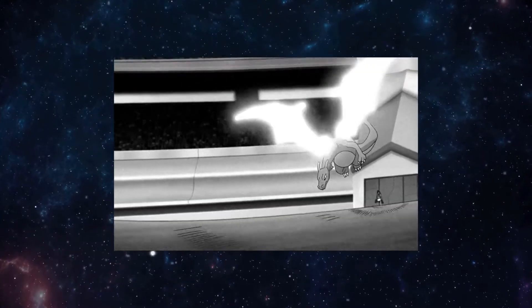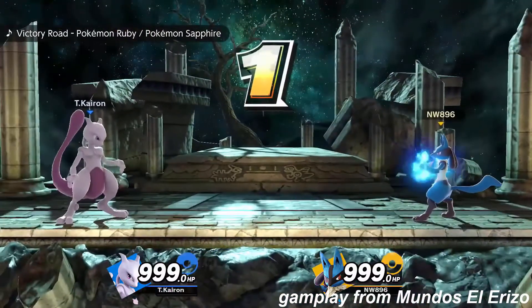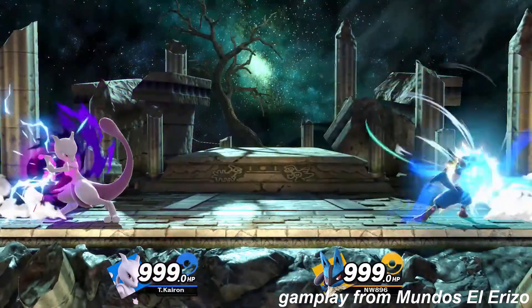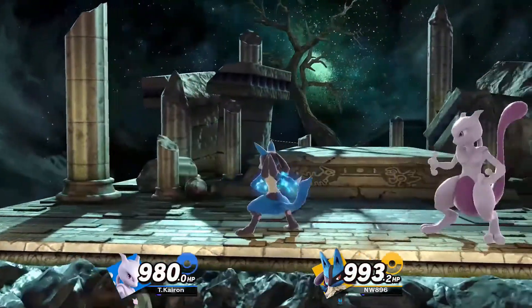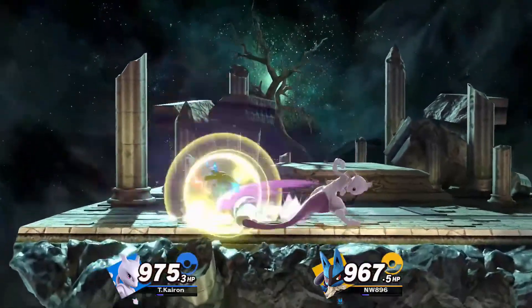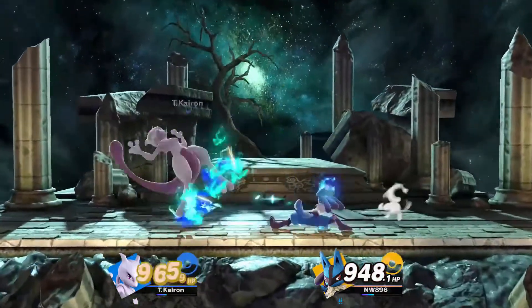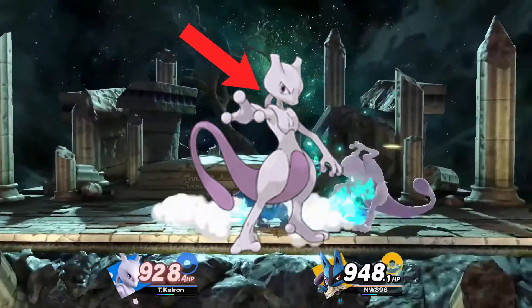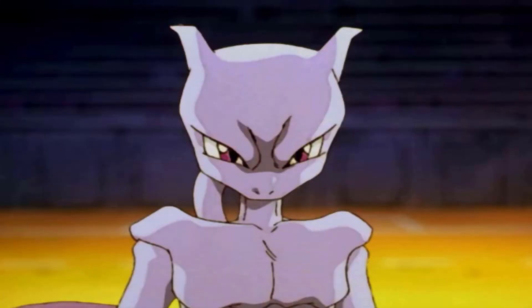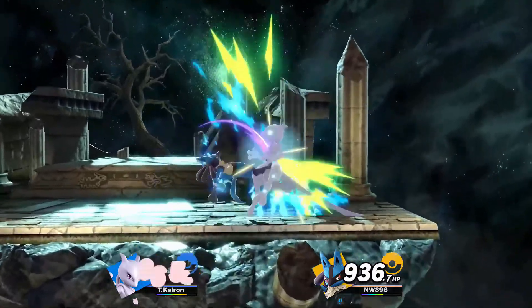Most of the Pokémon I mention in this video are in that perfect middle category. Mewtwo is literally the genetic experiment Pokémon and they nailed that aesthetic greatly. First, he's bipedal, which nails the genetic experiment aesthetic and gets an extra two coolness points in my book. Second, he has a weird tube on his head which again nails that aesthetic. And third, he's usually angry-looking or stoic, which reinforces the genetic experiment feel but also reminds you that Mewtwo is a heartless, soulless being made only for battle.